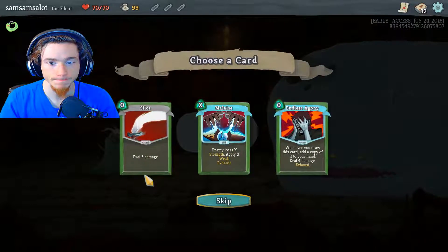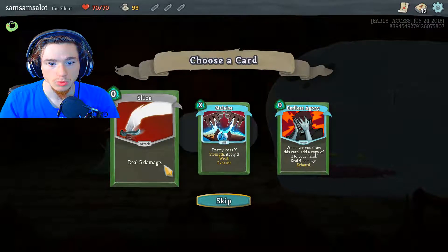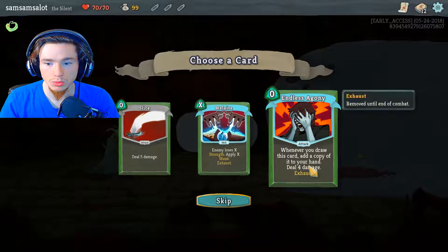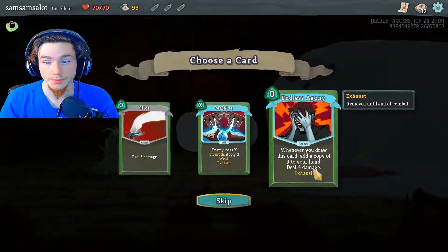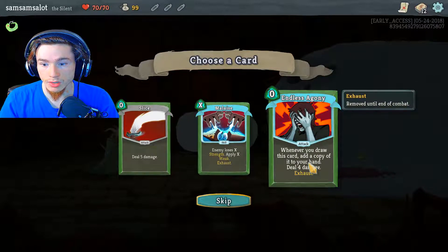You're gonna have to choose this one. There's been some serious updates to this game. Endless Agni — whenever you draw this card, add a copy of it to your hand, deal four damage, exhaust.